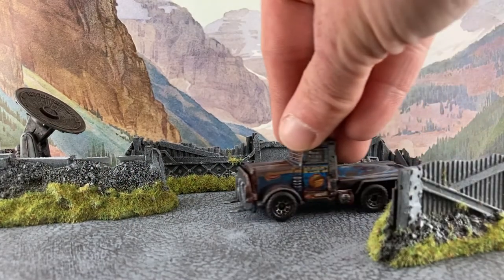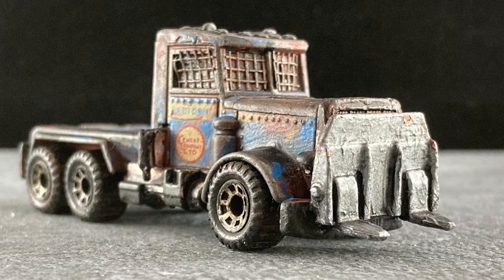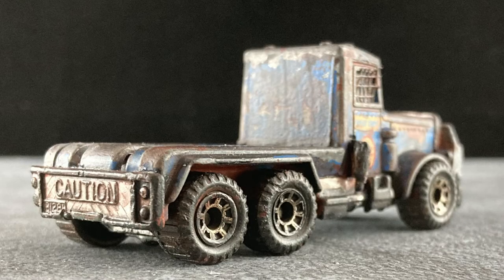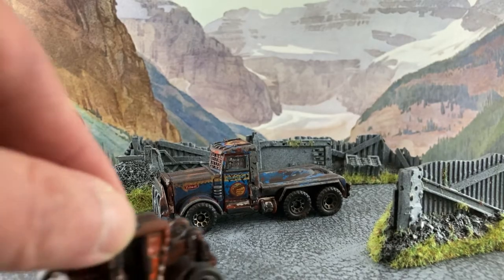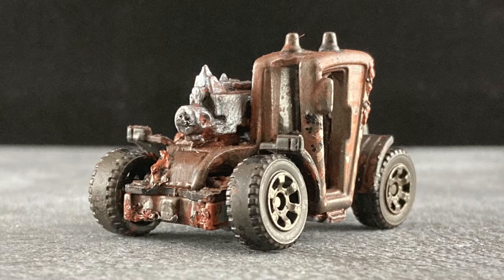If you take the lifter off a Matchbox load lifter and attach it to a 1981 Matchbox Peterbilt, you have yourself the Hammer. With a ram and a couple of slots for extra armor, it is the perfect vehicle for the crash-happy wastelander at just 35 cans.